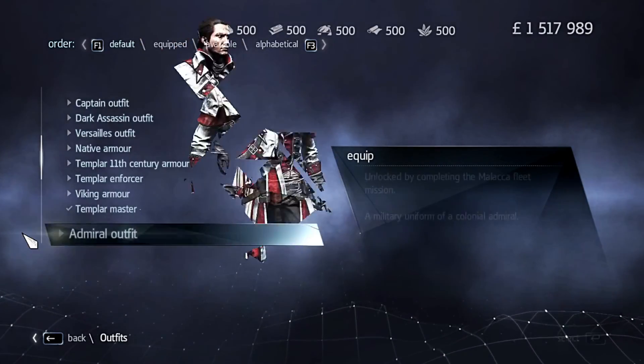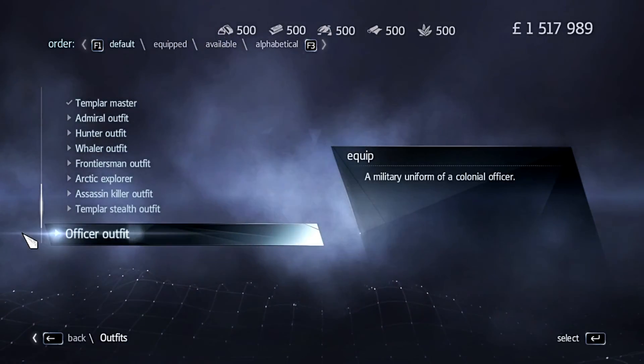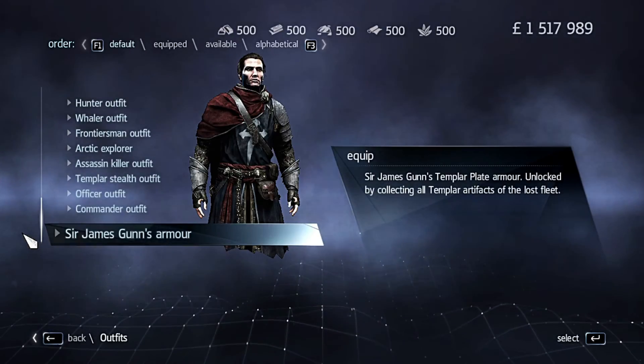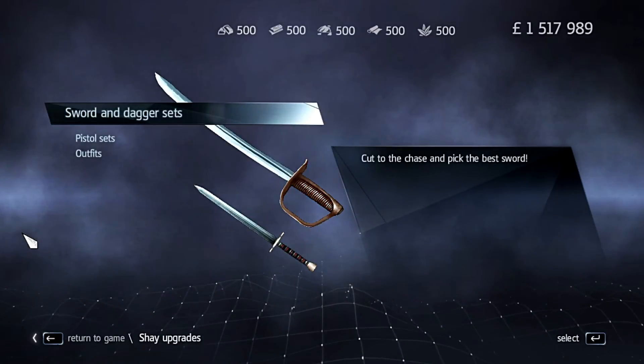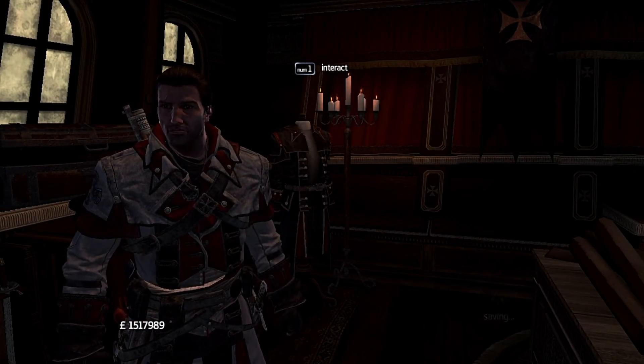As you can see in the outfits section, I do not have Altaïr, Ezio, Connor, or any of the legacy content currently — no legacy stuff, just normal outfits. So I'm going to show you how you unlock them now.